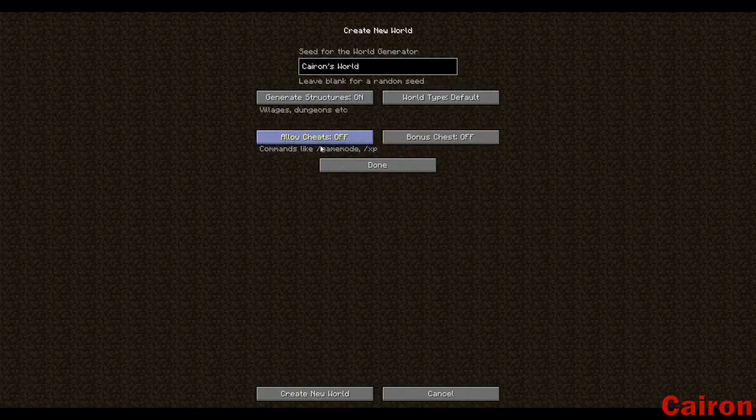Generate structures on, world type default, and we're going to allow cheats. I'm not going to cheat anything in, but if there's a fluke or an item that goes missing or something I need to take a look at, it's nice to have that ability. So we'll go ahead and create our world here and see how we do.